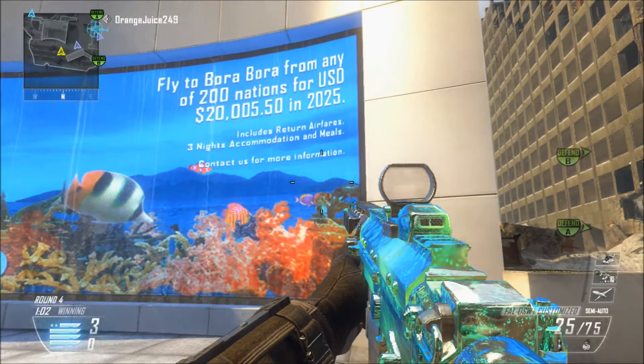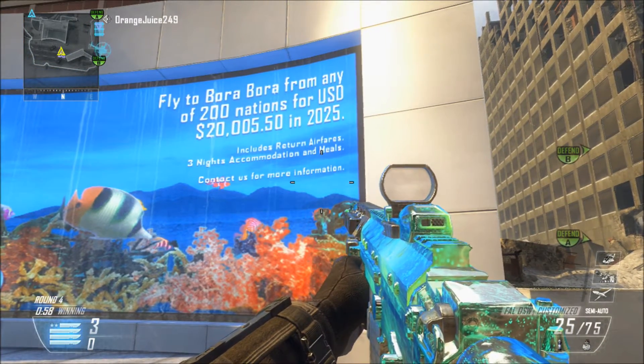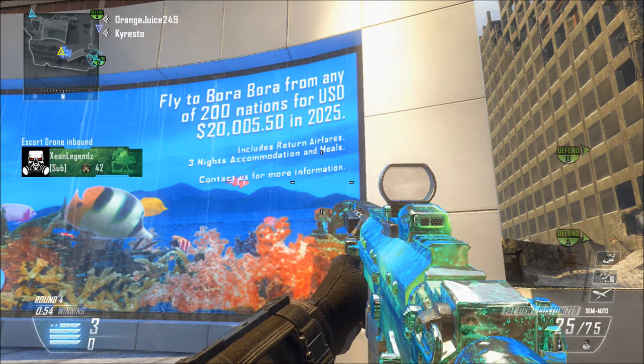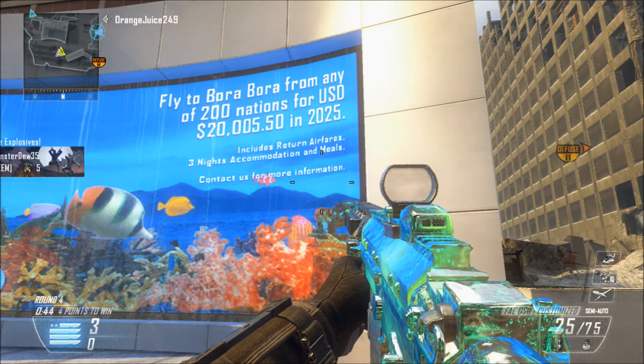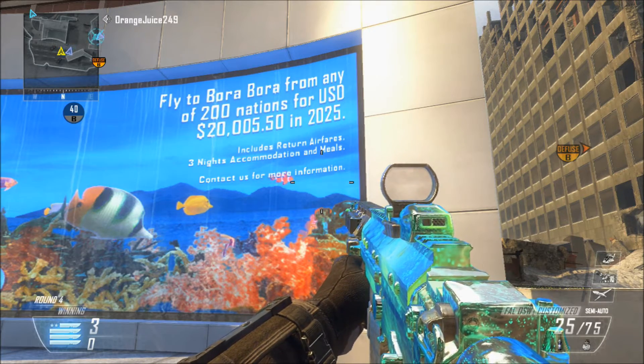If you come over to this part of the map right here and take a look at this wonderful fish tank, where it's advertising a flight to Bora Bora from any of 200 nations for $20,000. As you guys can see, the Weaponize 115 camo is now blue.